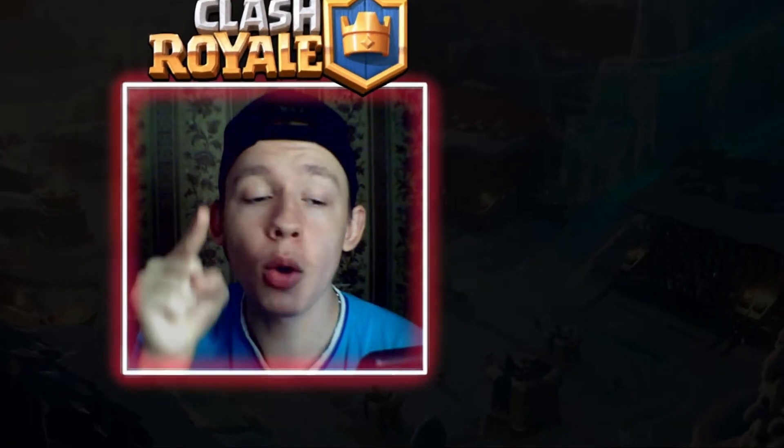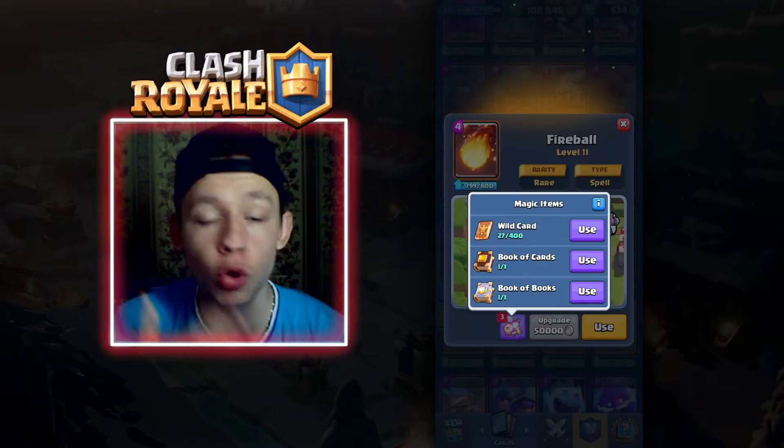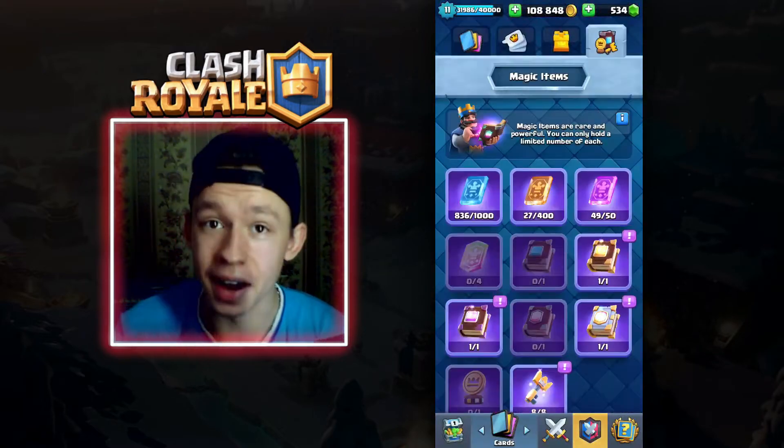That's basically how I maxed out my Log and my Knight. Next is going to be Fireball because I have a Book of Books, and also the Goblin Barrel because I have a Book of Epic Cards.